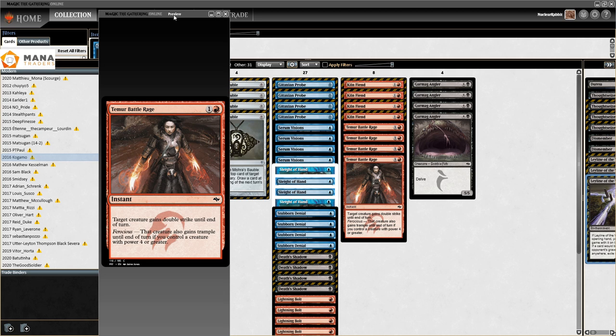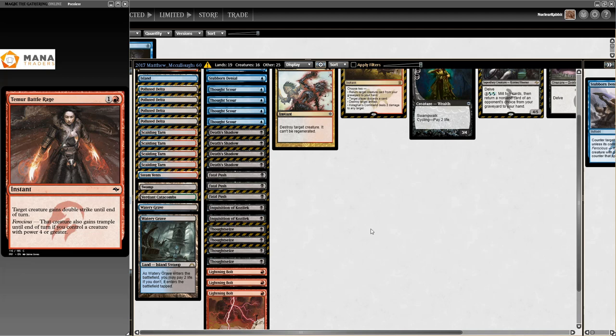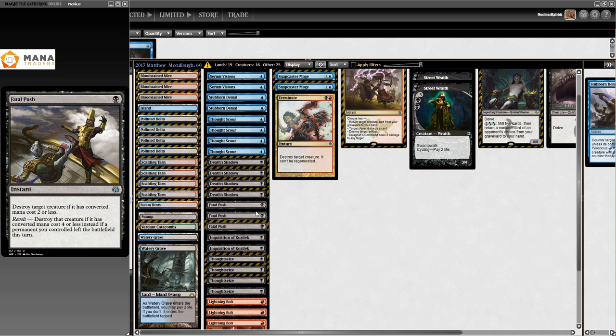Then we get to 2017. We start off with Matthew McCullio's list - this is just Grixis Death's Shadow as we know it. You could sleeve this up in a heartbeat and everybody would recognize it. On the 4th of January 2017, we got there. Fatal Push is a new card that really pushed it toward this shell. Also notably, no Gitaxian Probe in here - and that's kind of funny because Probe got banned about five days after this list.